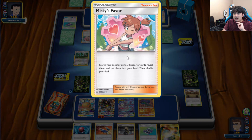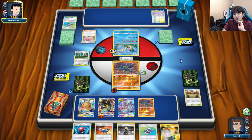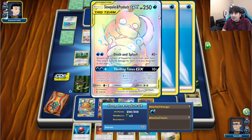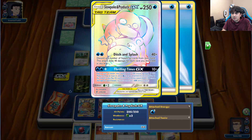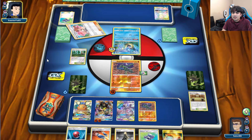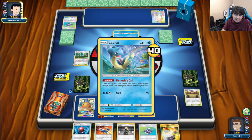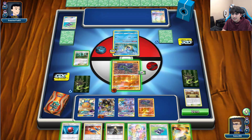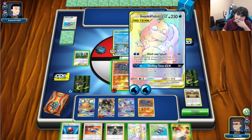Misty's Favor lets you search your deck for up to 3 Supporter cards, reveal them, and put them in your hand. And Ditch and Splash discards any number of Supporter cards from your hand, doing 40 damage for each one discarded — the Lapras gets back the Misty's Favors and has lots of ways to search them. I want to try to start getting damage on the Ditch and Splash though.